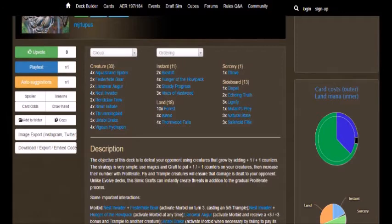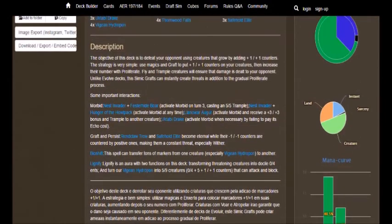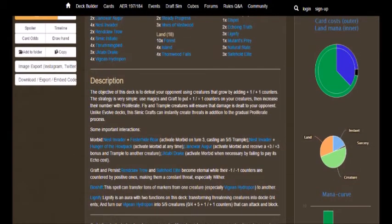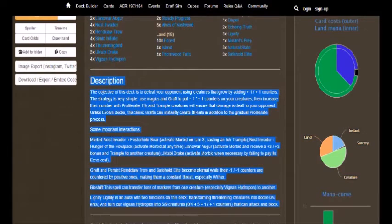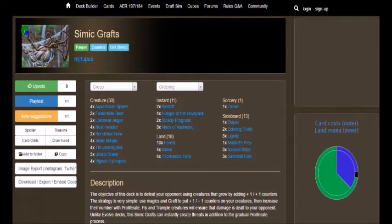Anyways, 30 creatures, 11 instants, 18 lands, 1 sorcery, and 13 sideboard — remember your sideboard can add up to 15 cards to choose from. I believe it can be anywhere from 1 to 15 cards. If you guys want a brief description of the deck you can read it — I'll have a link to the deck in the description below, and I'm going to go over the deck right now.